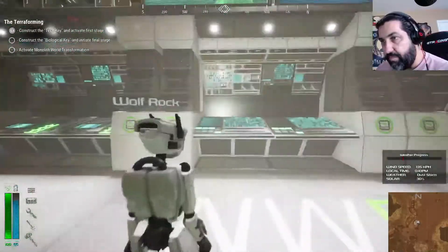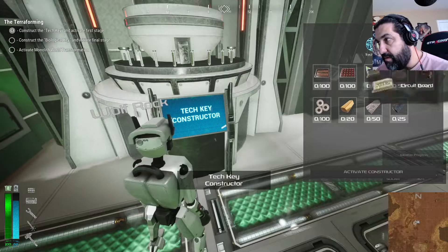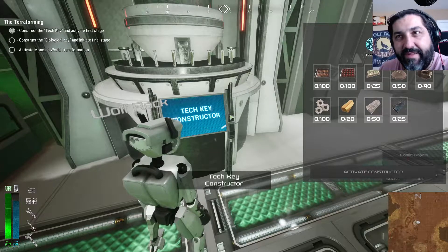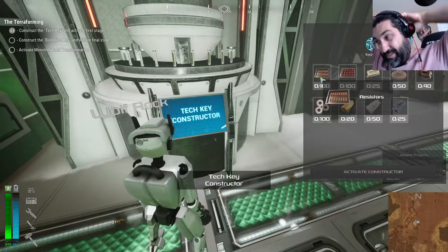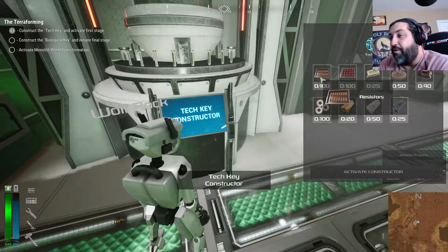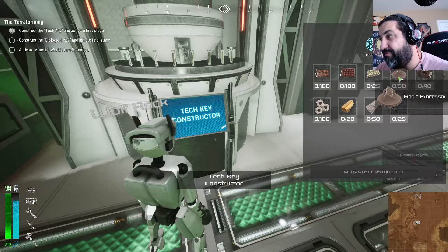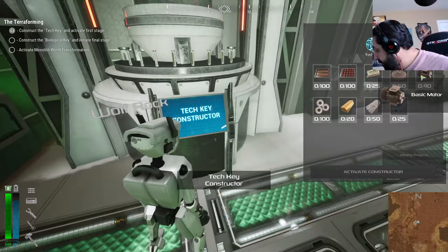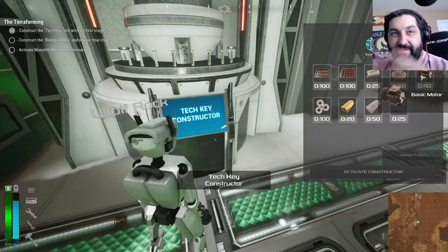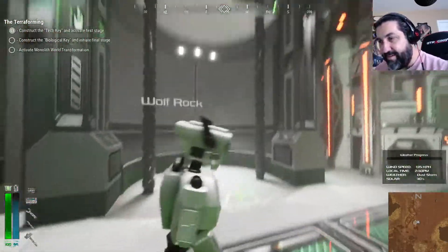Let's see if it tells you anywhere - key tech. A constructor! How did I not spot that? So we need a hundred registers, a hundred basic capacitors, twenty-five circuit boards, fifty of these - holy cow, look how much stuff I need. So on my next episode I'm gonna have the tech key made. Now that I know how to do this, let me go upstairs first. Wait for the elevator.